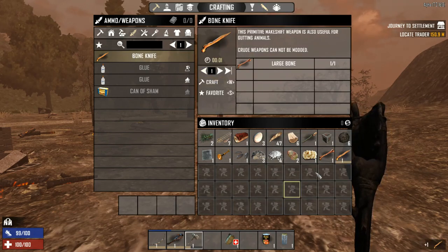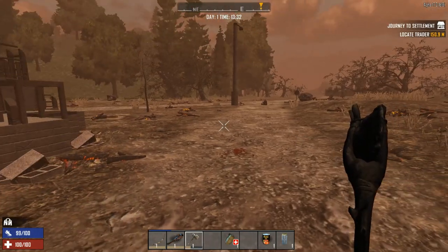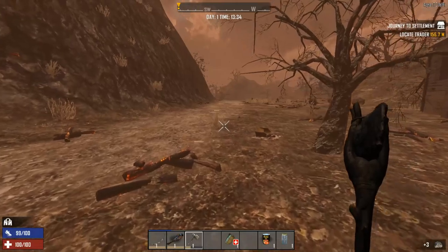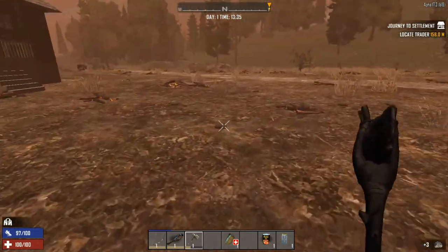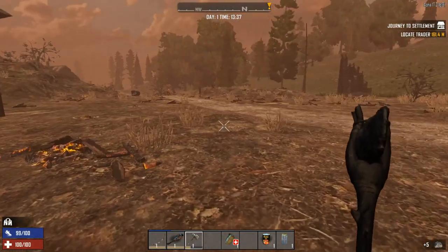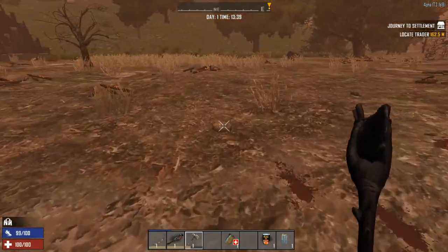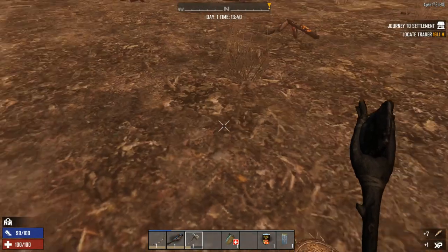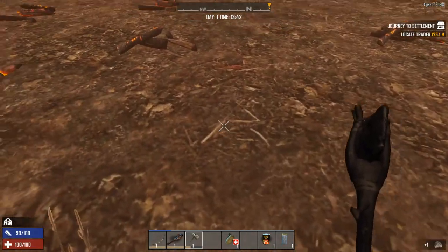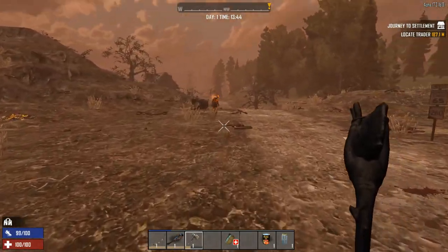I just hit that little pile on the ground and it gave me a few things. This bone — if I left click and go to recipes I can make a bone knife. I'll craft that up so I have a knife to chop things with. So you're in Nav's game, just started out, we've got some basic tools and weapons. It's now 13:35 — at nighttime zombies go from walking slowly and quietly to sprinting. That is not good if you're brand new. You want to make sure you find a place to stay — either a small building to hole up in, or build something quick.